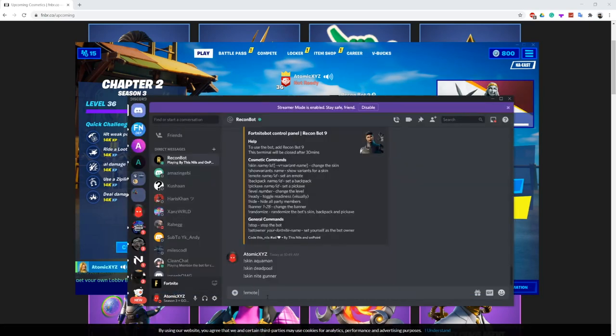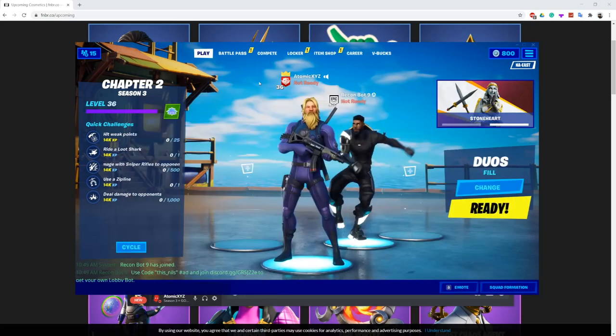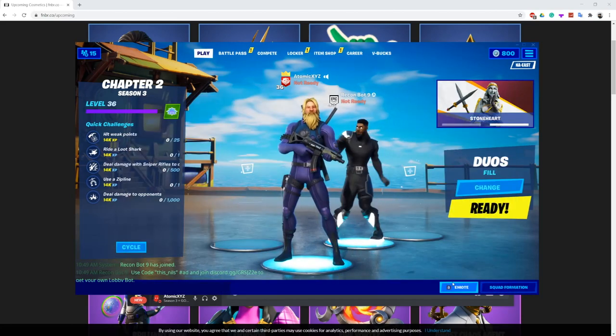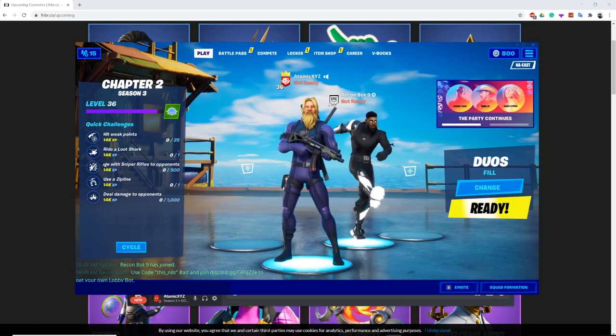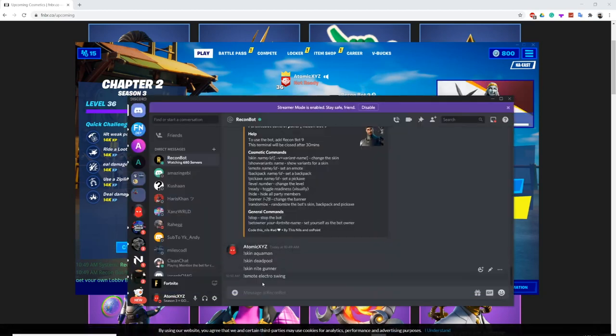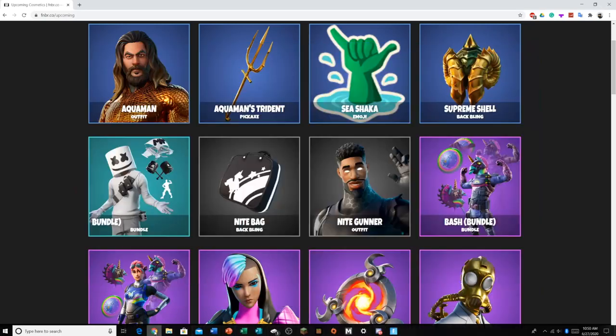I'm just going to type that in and it'll give me the Shadow Series skin. Another thing you might be wondering — it does work on all platforms. The only thing you will need is a computer or a phone that can run Discord. It does not have to have Fortnite on it. You can run Fortnite on Xbox or anything, but you have to have Discord to get the bot to work.